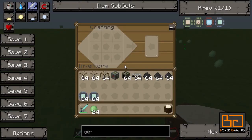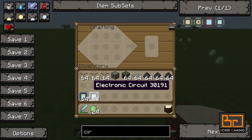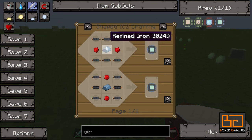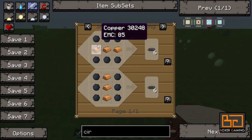The first thing you're going to need is some circuits, and we've gone over this before — how to make these. It's six copper cables, some refined iron, and two redstones. Copper cables are made with rubber and some copper.